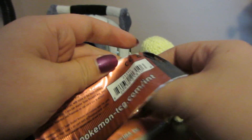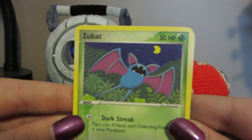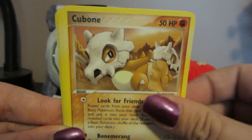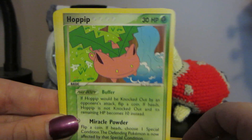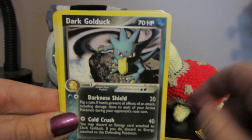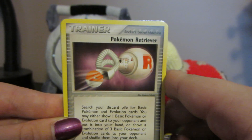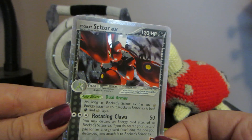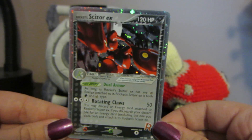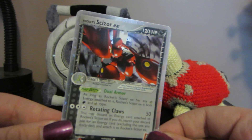Last pack — our Gyarados pack. Maybe it'll be good luck. We got Zubat, Cubone, Magnemite — really nice artwork on that one — Sandshrew, Hoppip. Josh has tons of these but I'll give it to him anyway. Dark Golduck — I love the Dark Golduck, their artwork is so good. Pokemon Retriever. Reverse Koffing. Oh. Oh. My God. Rocket's Scizor EX. That is so sick. I seriously was not expecting an EX out of five loose packs. That is so awesome. And it's a really really nice looking card too.